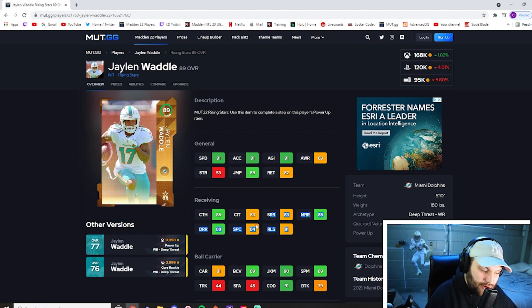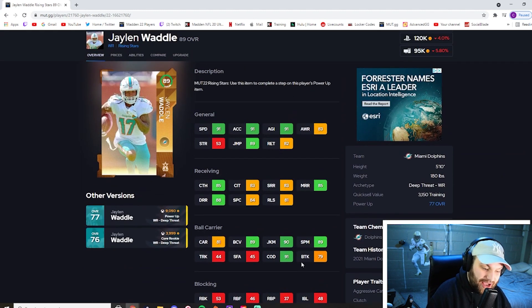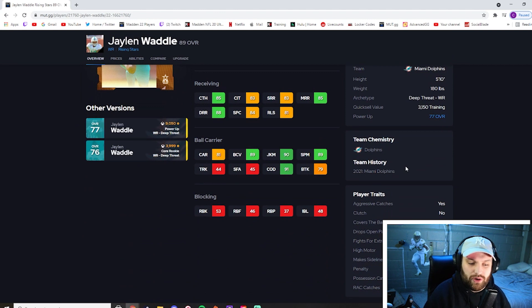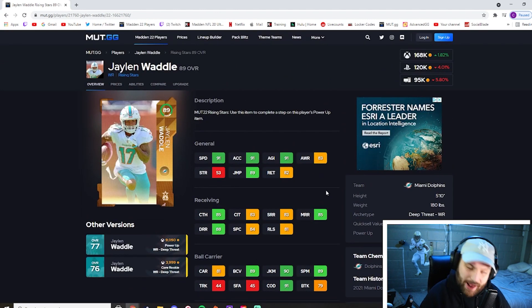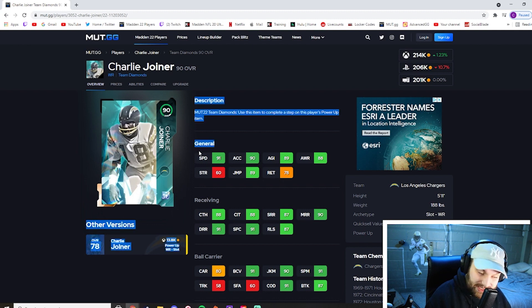At number 3 we have Jalen Waddle — I look at him as a better Galloway. He has 91 speed and 91 acceleration with slightly better stats overall: 85 catching, 88 deep, 85 medium route running. He's also much better after the catch with 90-plus at all three stats. He's just another really fast guy and a lot of people are switching over to Waddle. The only downside is he only fits one theme team, which is why he's not as popular. But for a non-themed team build, I'd pick Jalen Waddle every time.